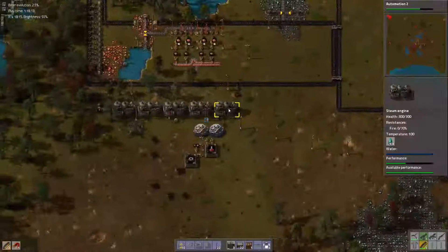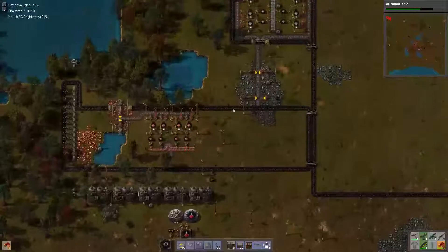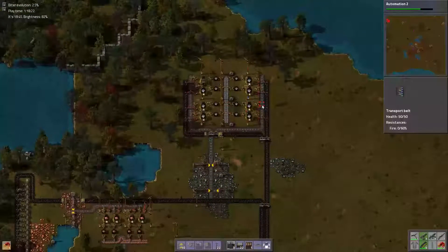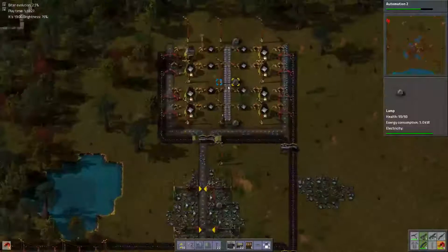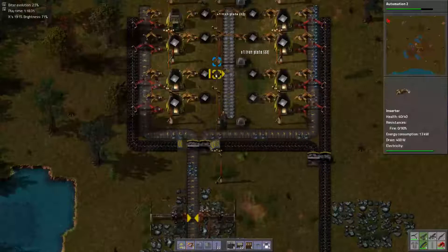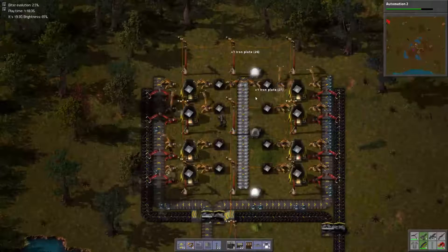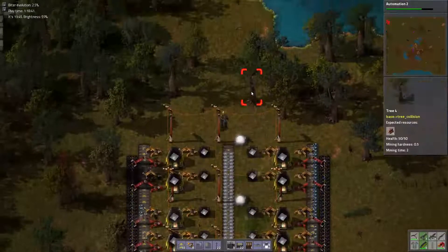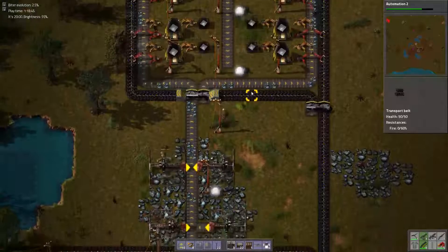It occurs to me I'm so used to the main bus, but I don't think I want the main bus. All of these should be smart inserters — you should only release the iron when I need it. I don't need any of these. I will have the belt because I'm not going to have robots for a very long time, so we'll at least start with that.